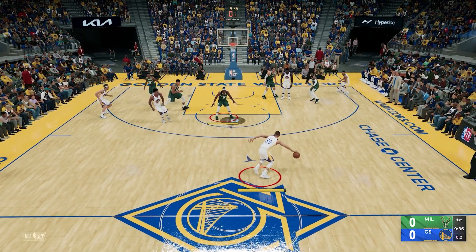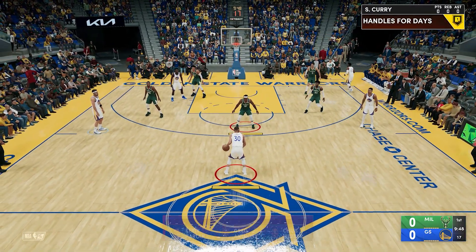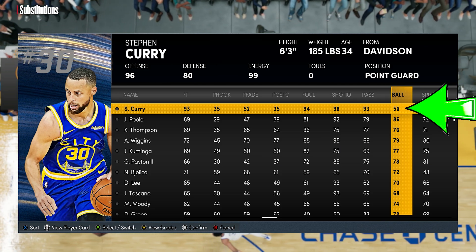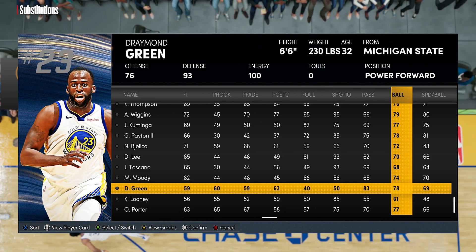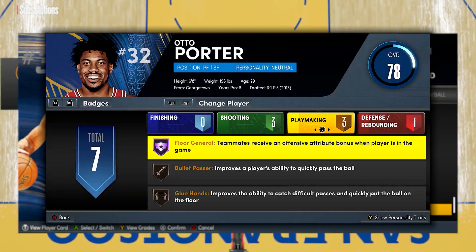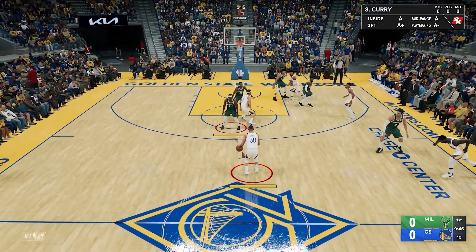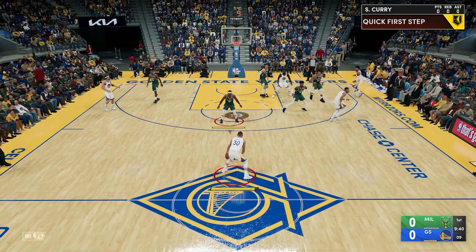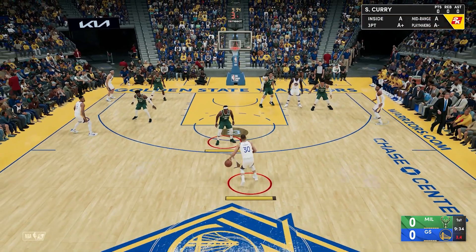In here you can see that Steph still can't do it, meaning the boost doesn't stack. Now someone might ask — maybe the second badge will only work partially, like the first one is plus four and the second one will be plus two or even plus one. So for these tests Steph's ball handles will be 56, meaning he needs plus five. We put two Hall of Fames again so he needs at least plus one from the second badge — and you can see it's still not doing it, meaning the second badge is totally neglected.